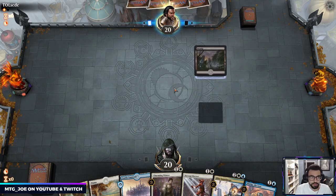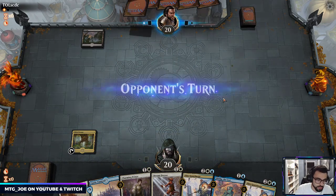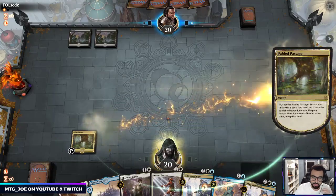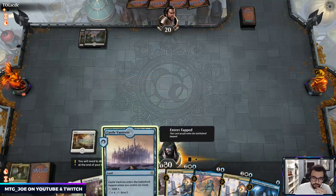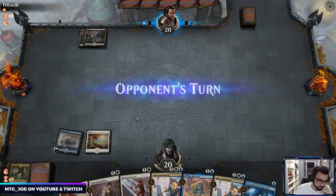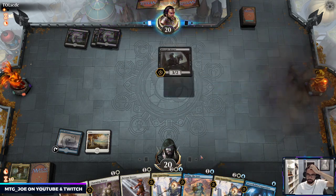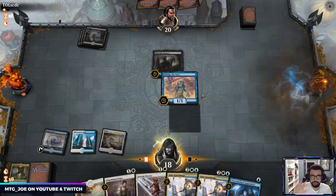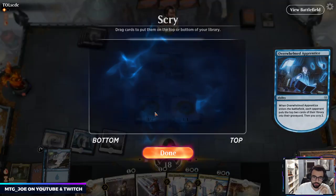So Lumbering Battlement — when it enters the battlefield you exile any number of other creatures you control. It's like an Oblivion Ring style effect; it gets plus two/two for each creature you exile that way. When it leaves the battlefield you return all the creatures that were underneath it. Normally what you aim to do is with the blink: you exile, get all the creature ETBs, Battlement comes back, and you get to redo all those effects again. With three Battlements out it creates an infinite loop of enter-the-battlefield effects, and then you can infinitely mill your opponent with Overwhelmed Apprentice.